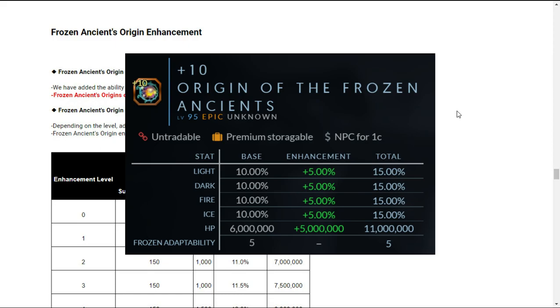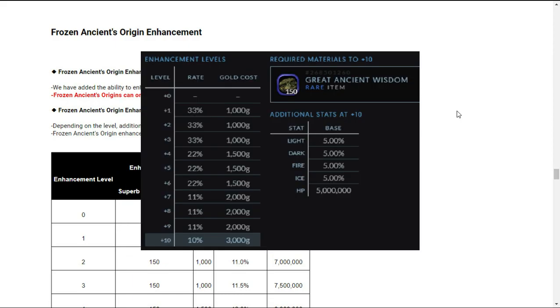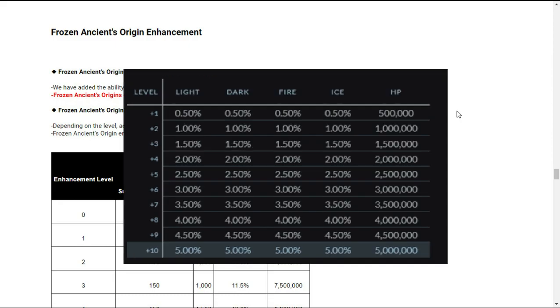Next on the update list is the Frozen Ancients Origin enhancement. For the January update, you can now enhance Frozen Ancients Origin to plus 10. Important note: you can only disassemble Frozen Ancients Origin at plus 10. Here is the chart for the enhancement success when enhancing Frozen Ancients Origin, and here is the add-on stat chart for every Frozen Ancients Origin enhancement level.